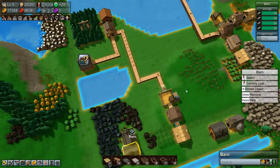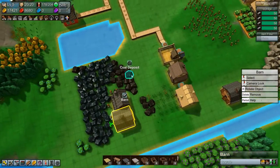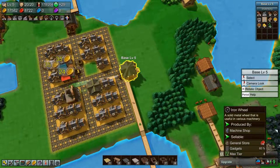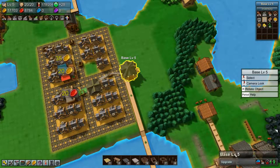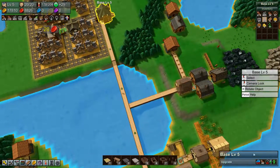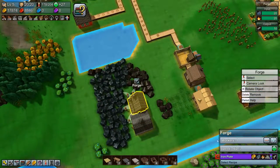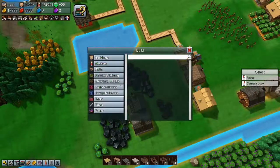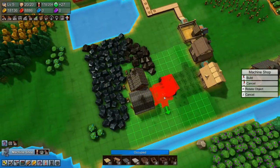Hey everyone, I'm Nog and welcome back to Factory Town. We really need to start making iron wheels because we need those to upgrade our base to level six, and we also need to start generating blue coins. The first thing I want to do is start making iron wheels down here. That's not made in a forge, it's made in a machine shop. Let's just plant one down here.